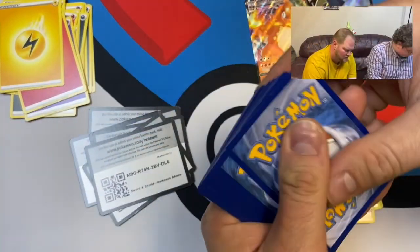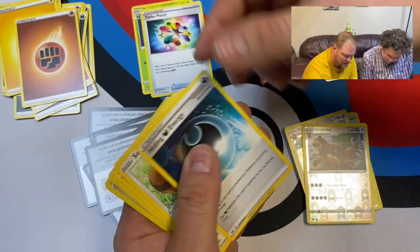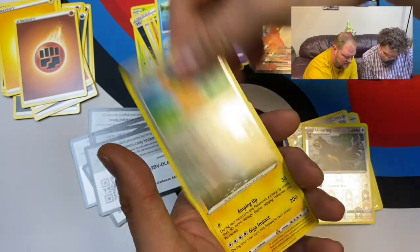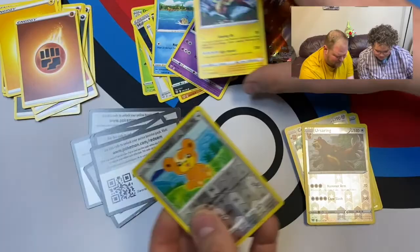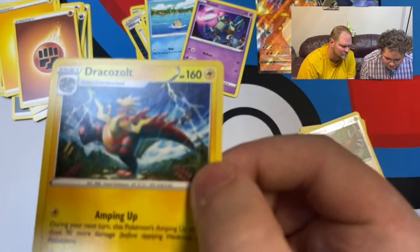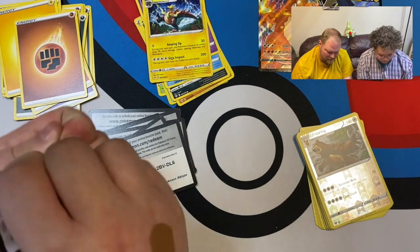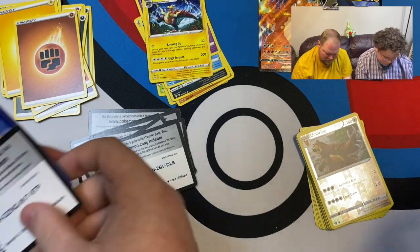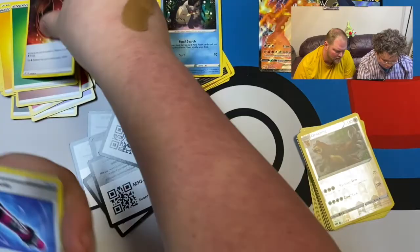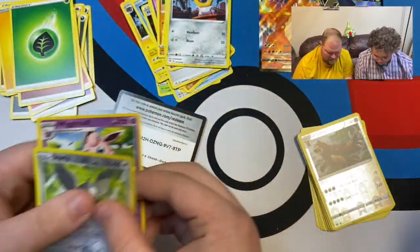One two three four. Leaf energy, Relicanth, heat energy, Billowing Smoke, Golett, Larvitar, Paras, Bunnelby, Meltan, Starly, and Wigglytuff. Next pack — one two three four: Fairy energy, Flaaffy, Furret, Old Amber Fossil, Spinarak, Pumpkaboo, Diglett, Jigglypuff, Ralts, Torchic — reverse holo, and Mimikyu. Nice!